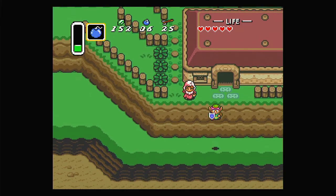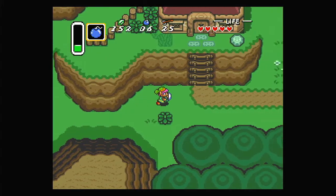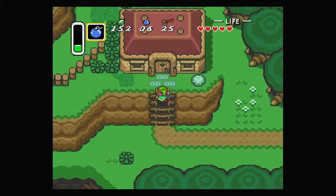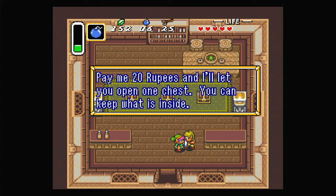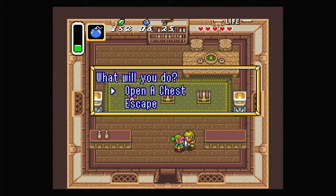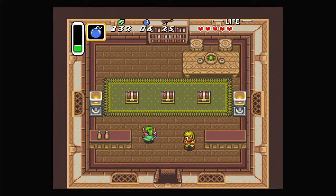Nothing else to worry about, we can just jump down off here. Don't think there's anything else we can possibly do, except for going to this house over here. Which we don't need to do. But that's never stopped me before. Pay me 20 rupees, and I'll let you open one chest - you can keep what's inside. One chest could have a single rupee in it, one chest is going to have 20 rupees in it, and one could have, I believe, 100 rupees in it.